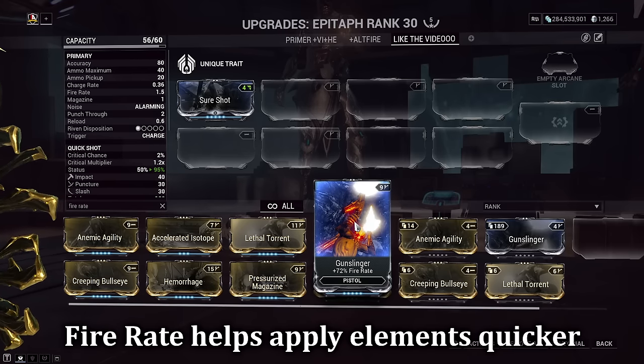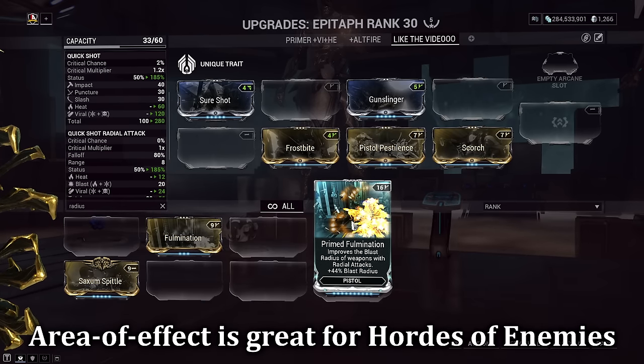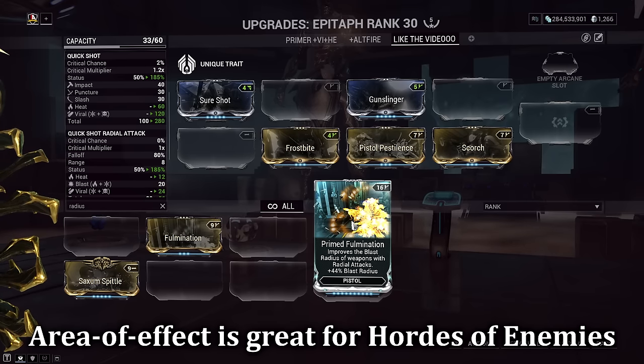Fire rate and attack speed help us achieve fast element application. As many different elements as possible — the more the better. Starting with a weapon that already has a good amount of innate status types is a good start. We usually want different elements on our primer than on our melee weapon, because the melee weapon can also apply its own different status types, which only helps scale this further. AoE is a great factor, especially for horde clearing.